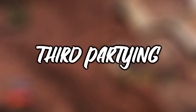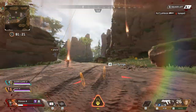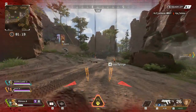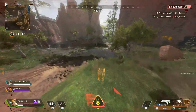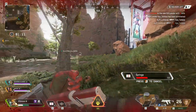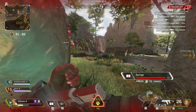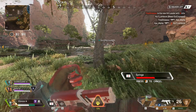Third-partying is obviously looked down upon — everyone hates it when someone sits around a corner, sees you coming in, pops out and pumps you in the head with a shotgun. But if you find yourself in a tough spot, focus on repositioning and healing and don't try to fight because you're going to lose. You might as well go sit behind a rock, heal up, and then go back in. No one needs a hero.